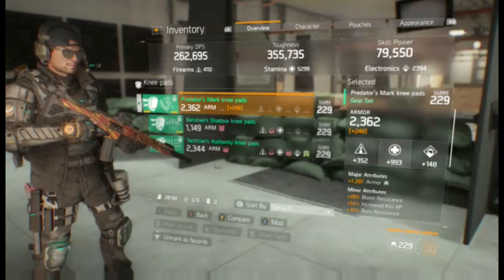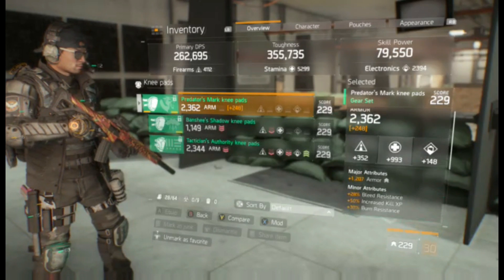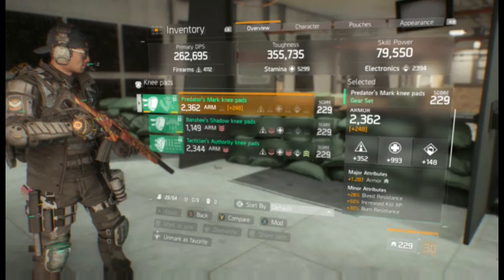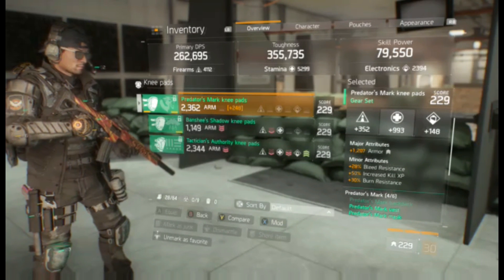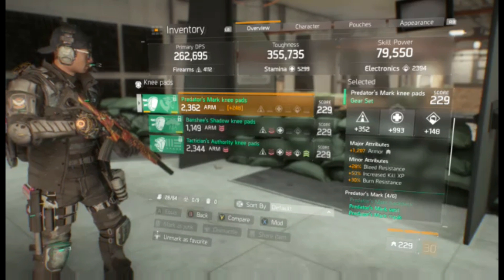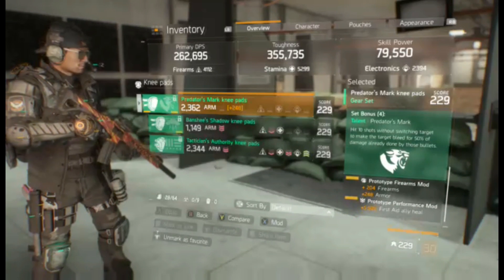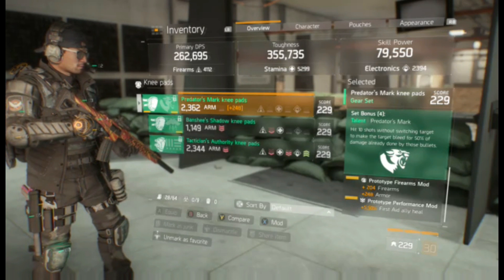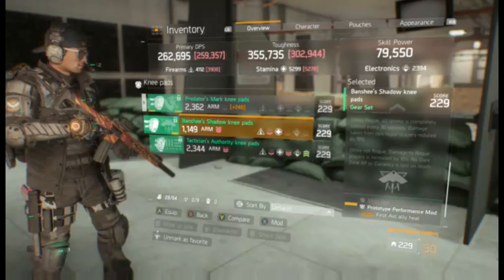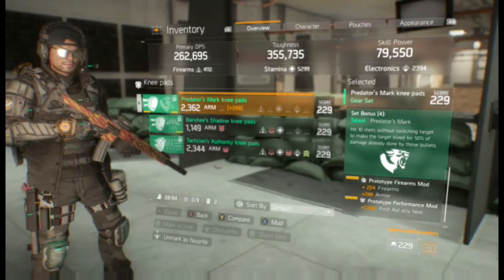Kneepads — Predator's Mark kneepads. They have rolled armor, though I would like it higher. The stamina roll is pretty decent. It has bleed resist, increased kill XP, and burn resist, which is very good because it protects against other Predator's Mark builds, flame turrets, and cleaners. It has a firearms mod with armor and first aid ally heal — I would prefer self heal, but the ally heal works very well right now.